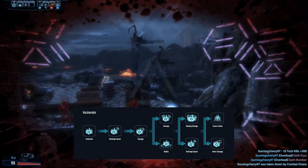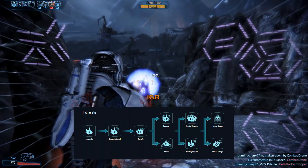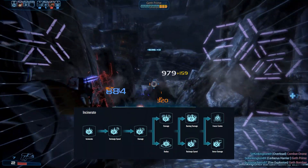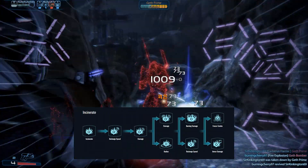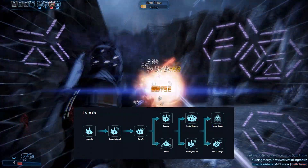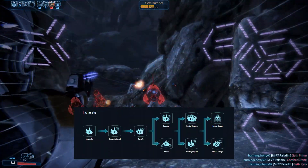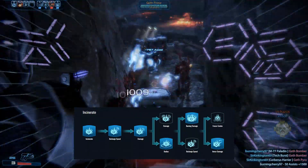The purpose of Incinerate is to deal damage to armor and health, to prime fire combos, and to detonate non-biotic combos, including tech combos from Overload. The first Rank 4 evolution keeps the power restricted to one target with marginally improved single-target damage, while the second allows it to hit multiple targets within a radius. On Rank 5, Evolution A Burning Damage increases the power's damage by half, while Evolution B marginally improves recharge speed. Rank 6 heavily increases damage to either armored or chilled targets. The correct evolution path is Radius, Burning Damage, and Armor Damage.